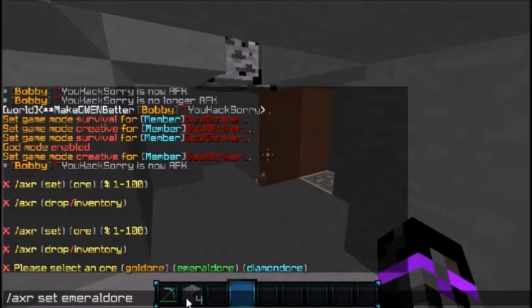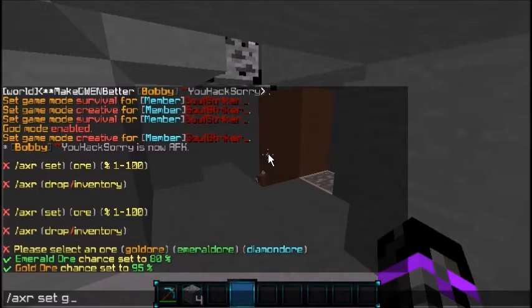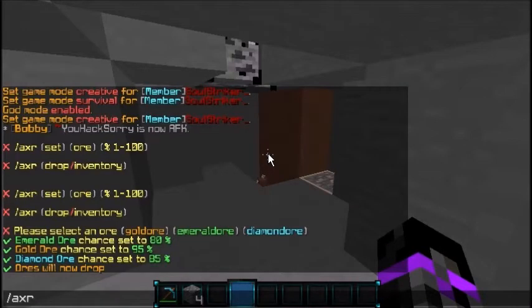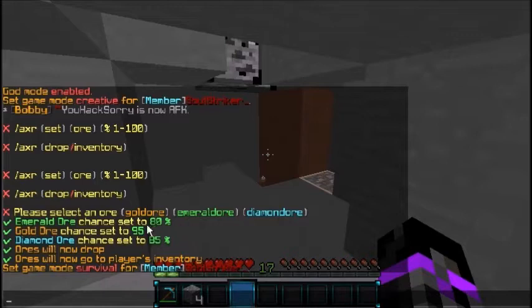I'll go ahead and set emerald ore to 80% for this video. As you see, the emerald ore chance is set to 80%. Then we'll set gold ore to 95% and diamond ore to 85%. Those are the chances that those ores will pop up when you're mining stone. The next command lets you choose: you can either have the ore drop on the ground when a player mines it, or have it automatically go into the player's inventory.